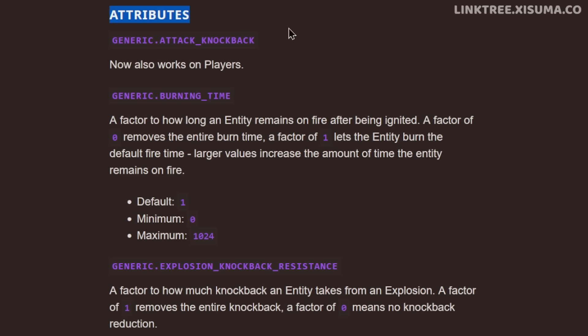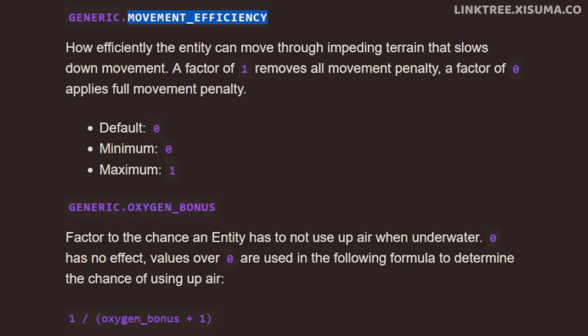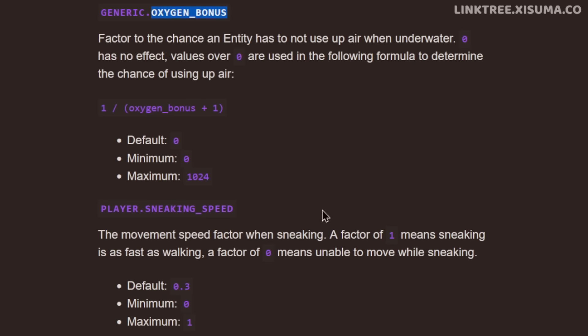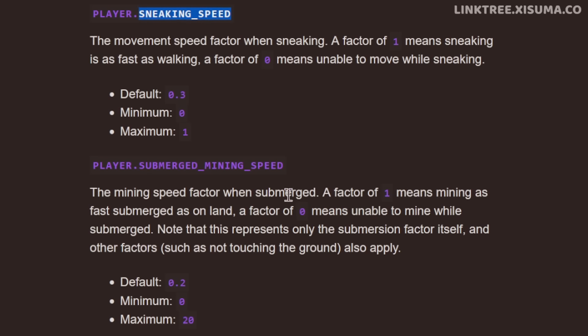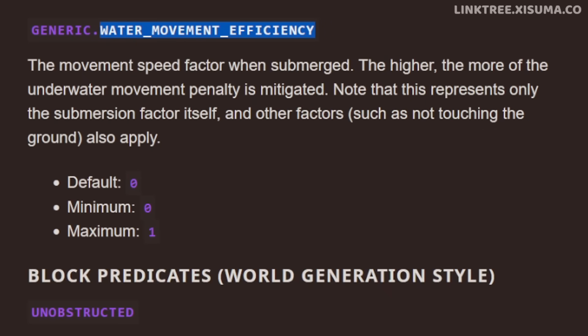New attributes have been added which allow commands and data-driven items to manipulate certain aspects of the game, like how long a player is set on fire. Mining efficiency gives fine control over mining speed. Movement efficiency controls how terrain slows a player's movement. You can manipulate the oxygen bonus an entity has, their sneaking speed, mining speed when underwater, the amount of damage transferred in a sweeping attack, and an entity's movement speed in water.